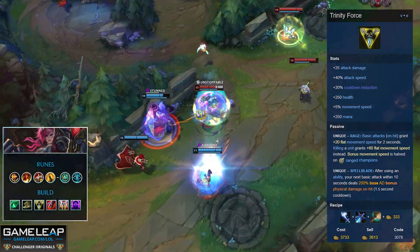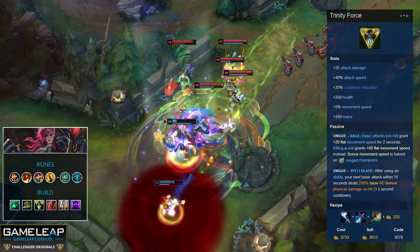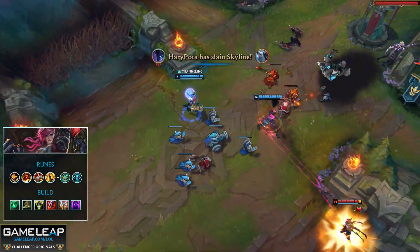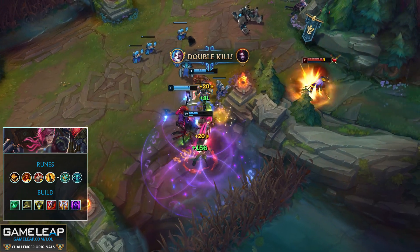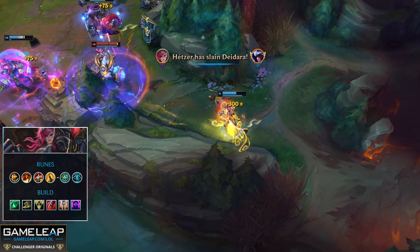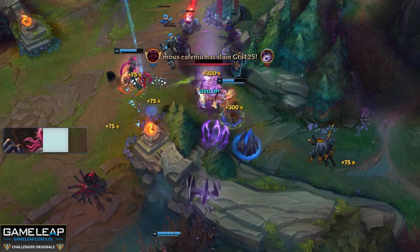Triforce is great on Vi — she benefits from literally every stat the item gives, and with it you're going to feel mighty meaty. After that, your next item will be Sterak's to help prevent getting bursted immediately when you go in with your ultimate. Outside of that, your build has no real resistances other than your boots, so round it out with a Guardian Angel and an Adaptive Helm to give you armor and MR to combat all the damage coming your way.